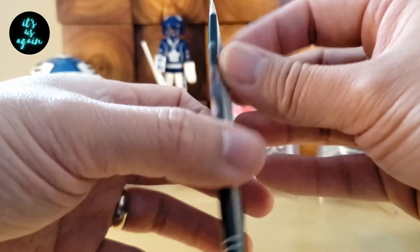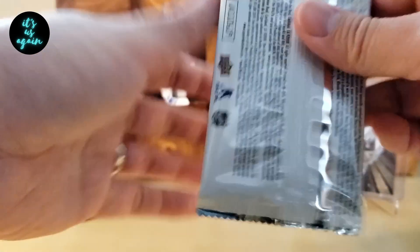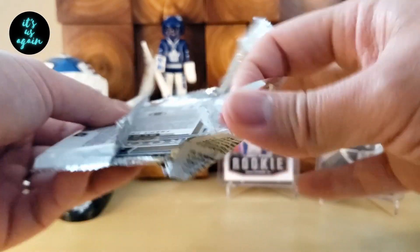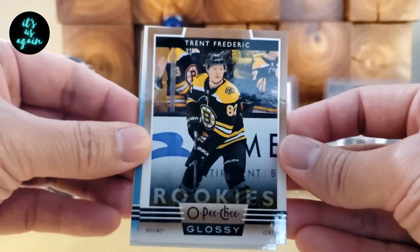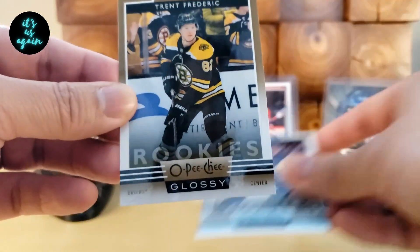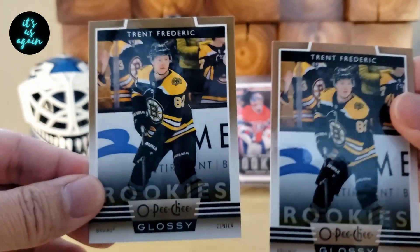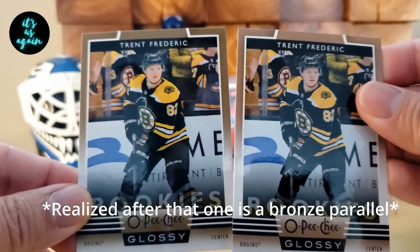All right, on to the Opeechee Glossy. Three cards. Let's end off on a high note here. Got Trent Frederick. There we go — Quinn Hughes. Are you kidding me? Two Trent Fredericks in the same pack.